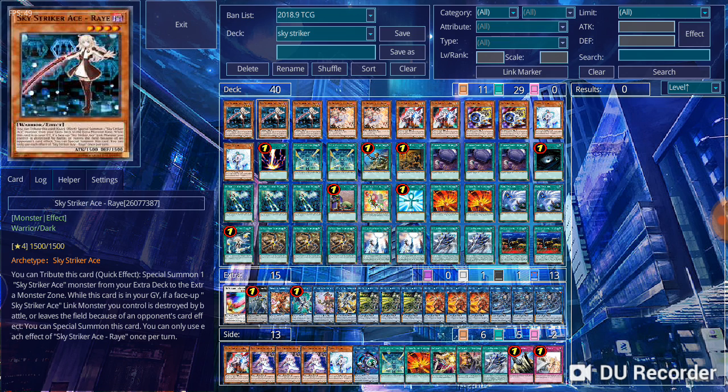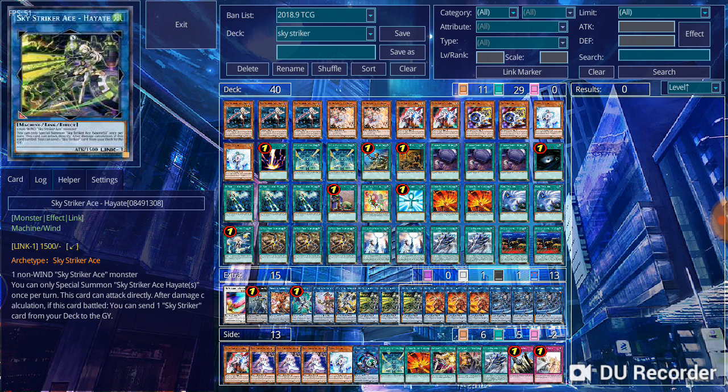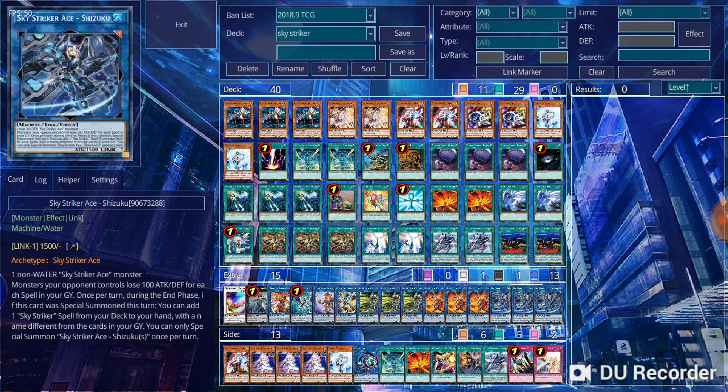The rest of the deck is set up to search for your spells and traps. Make sure you have Ray on board or get a Hornet Drone token onto the board, and utilize the summonings of Hayate, Kagari, and Zeke. We do have the new Sky Striker cards — the Earth Attribute Sky Striker Ace and the new Quick Play Spell — but I haven't tested them yet. I'll be looking at those in a future video. Right now I just wanted to focus on what we have, especially since the new ban list came out and hit Hornet Drone.